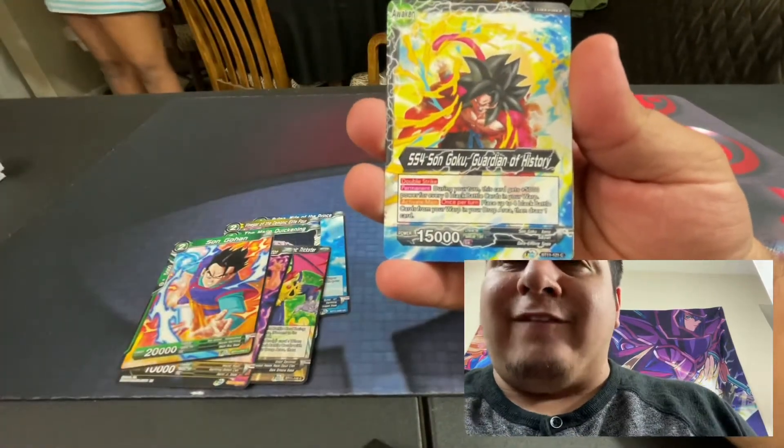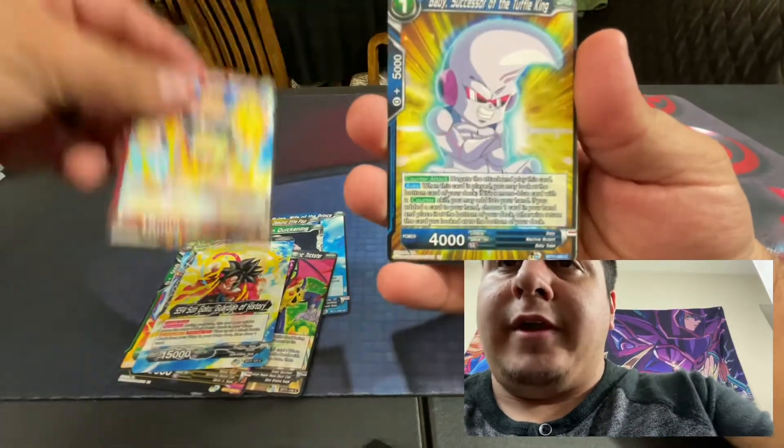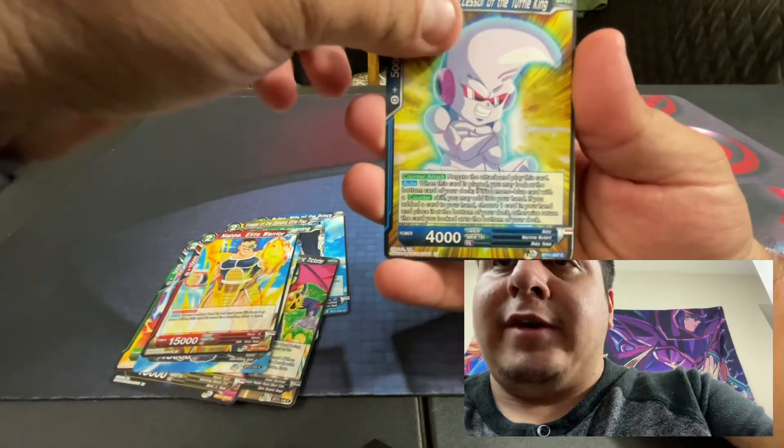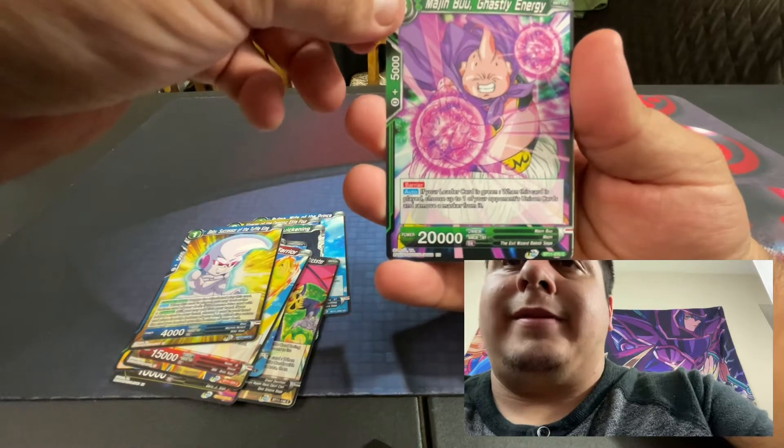Ooh, Super Saiyan 4. Goku, Guardian of History. Nappa, Elite Warrior. Baby, Successor of the Truffle King. Majin Buu, Ghastly Energy.